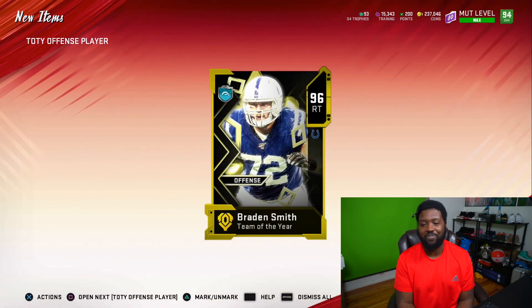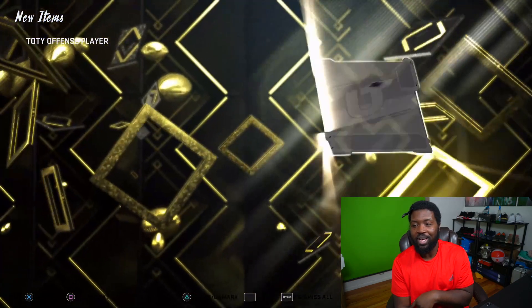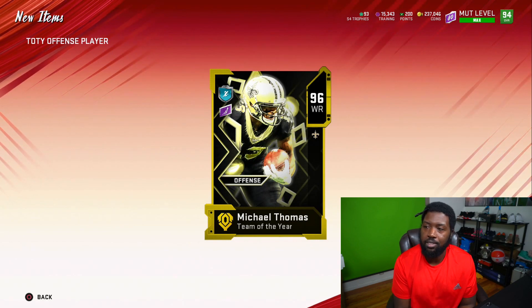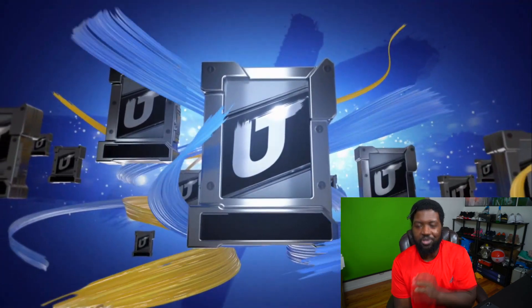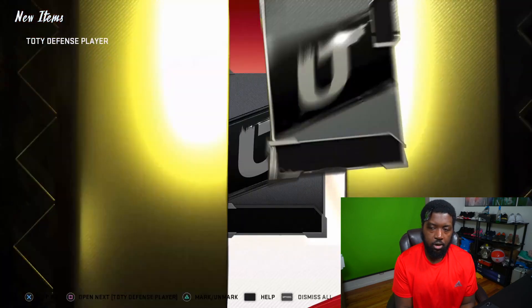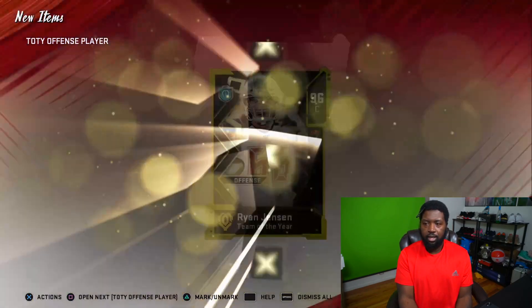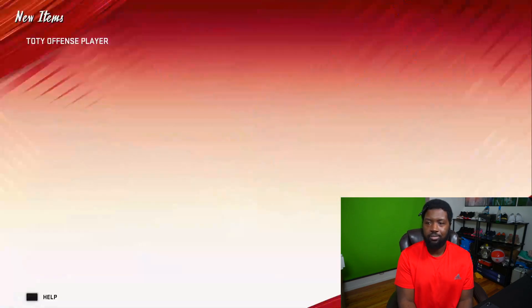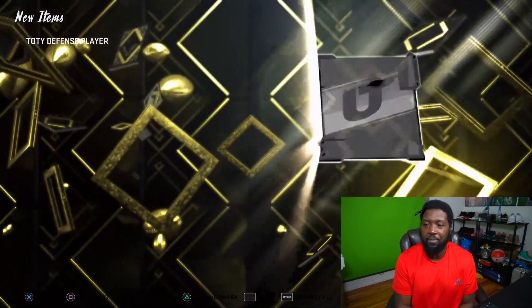That animation is so dope. First pull — Braden Smith, right tackle. I was supposed to go defense first, made a mistake. Next up — Michael Thomas! I'll probably end up keeping this card since I still have him powered up on my team. That is our new Larry Fitzgerald. Defensive player — we get Minka Fitzpatrick! He might replace Shontay — he's really good in man and zone. Then Zedarius Smith. Back to offense — need Russell Wilson, need a 97 overall pull. We get Ryan Jensen — a center, don't need a center at all.